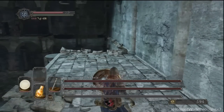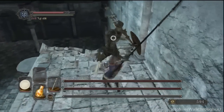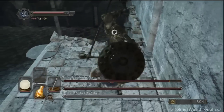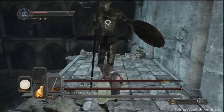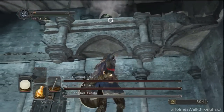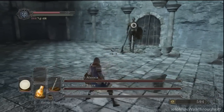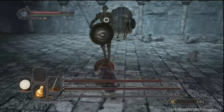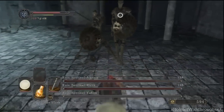After you defeat the first one, just wait on this platform — the second one will jump up. Be careful about them jumping up though, because once they jump up, they're going to do it with an attack. So if you're in range of where they jump up and you don't have your guard up, they will be able to hit you and you're going to take some massive damage. Stay away for a bit.